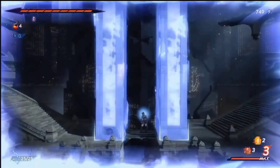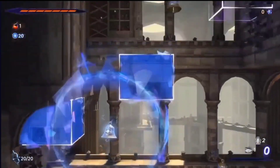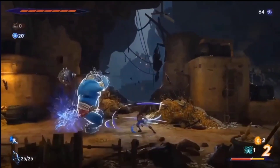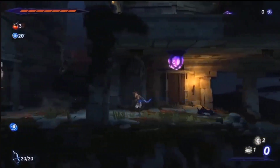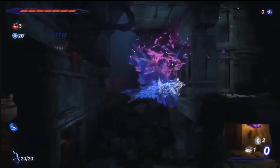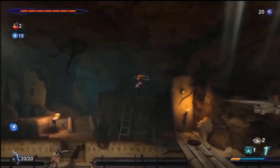Prince of Persia: The Lost Crown, the new 2.5D metroidvania from Ubisoft, has an ingenious solution to this problem. In the olden days, the way to remember where the pit of spikes was required diligent note-taking, sometimes on graph paper.